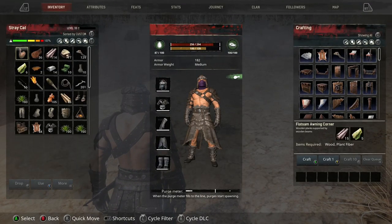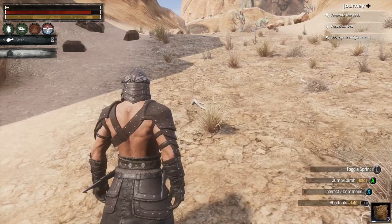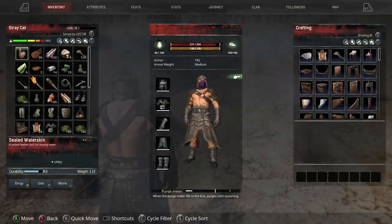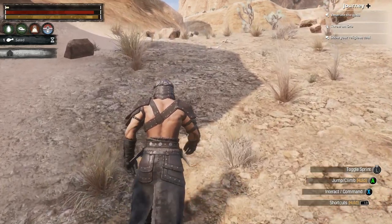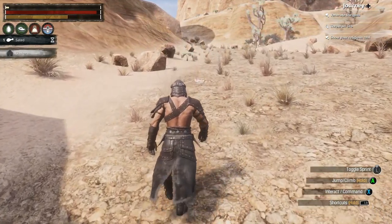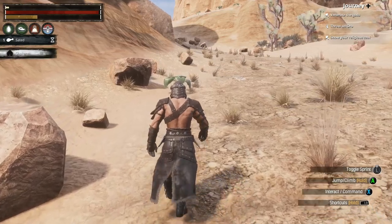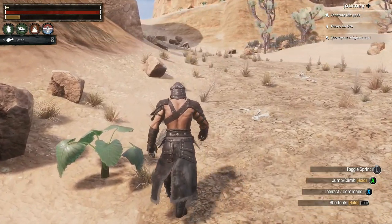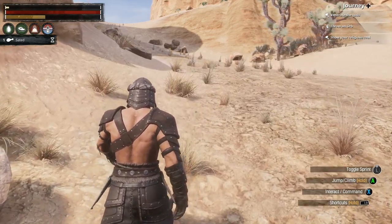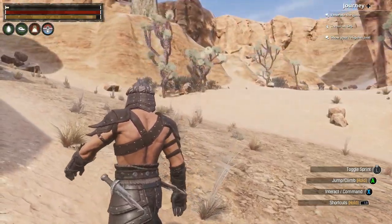I was wondering — do I have enough stone to make the walls? I put some stone in, enough to eliminate some of the weight at least. I'm still at 135% overburdened, so it's still going to be a long trek, but at least I got some of it taken care of. This is just going to continue to be a long trip, but it's not much longer — the home stretch now.